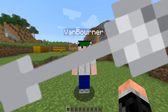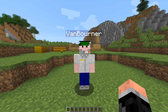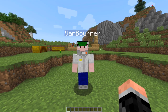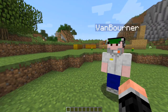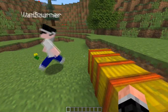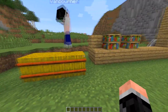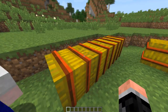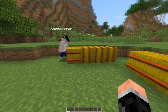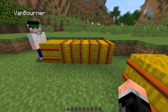Hello guys, this is the new snapshot 14w10c and it has a really cool feature which we're going to show you now. So if you come over here and have a look at these hay bales. They've got a 3D texture and that's not Minecrafty enough for me.